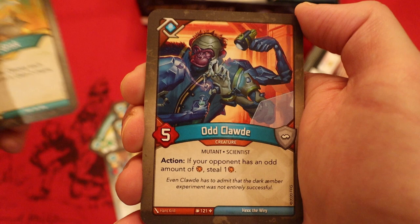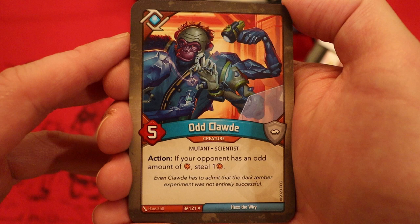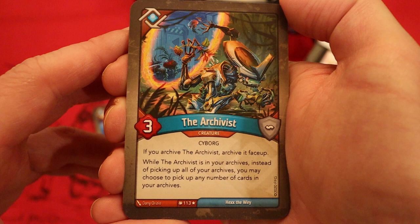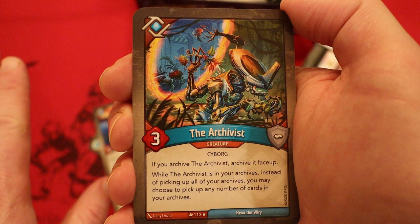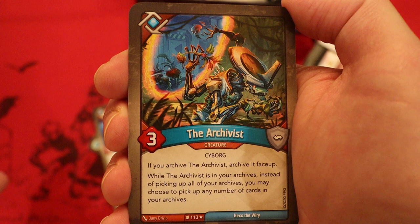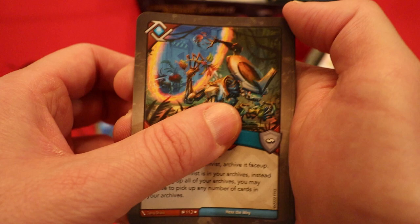Odd Claude — five power. Action: if your opponent has an odd amount of amber, steal one. The Archivist — three power: if you archive the Archivist, archive it face up. While the Archivist is in your archives, instead of picking up all your archives, you may choose to pick up any number of cards. Please let this Logos have a pile of archive cards — this would be insane. I would love to see a really good Archivist deck; the few times I've seen this card there have been almost no archives.